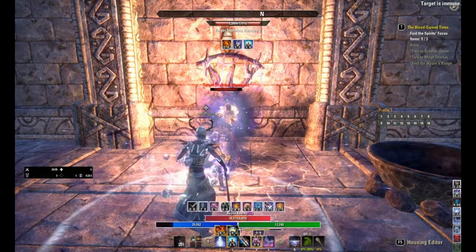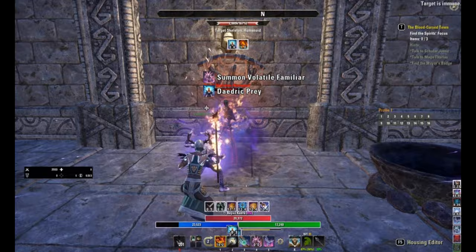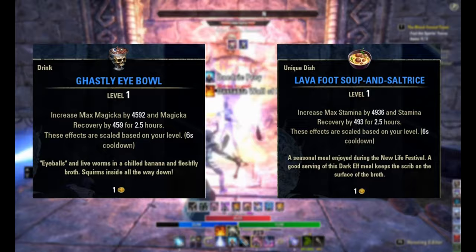Next you're going to need some buff food — but not the buff food you would run in a trial. Like I said, this is a DPS snapshot in an ideal scenario. You're not taking any damage but you'll be using a lot of resources, so you need food to increase your total and regen amount of your ideal resource. For a Magicka DPS I recommend the Ghastly Eyeball, and for a Stamina DPS I recommend the Lava Foot Salt Rice.